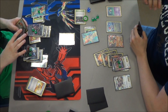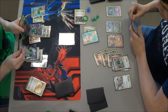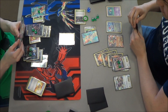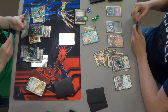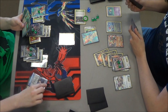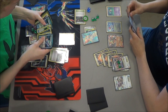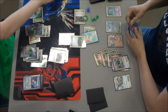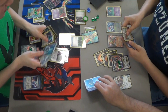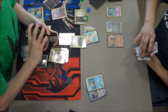He got another Yveltal EX and something else off of his prizes - now he's down to one. Looks like he got a Virbank City Gym off his prizes, that's useless. Josiah benched a Mr. Mime - now his bench is safe from Darkrai, which may come into play. He's unable to do anything. Michael got all the energy he needed to knock out the Keldeo in one hit, which is enough to win him the game. I hope you all enjoyed this Yveltal vs. Big Basics matchup. Next time you see a battle video it will not be a Dark deck. Thanks everyone for watching, and stay tuned for more.